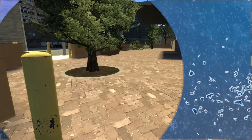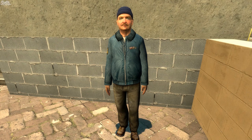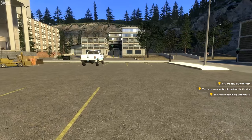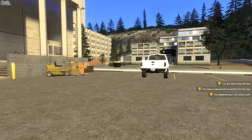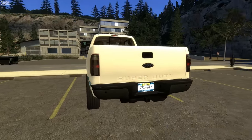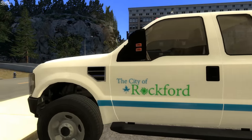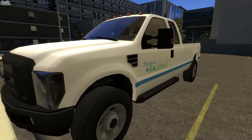This one is a little bit more involving and a little bit more fun, and that is becoming a city worker. Here we have a brand new city worker truck that we can use — it's a F-150, or is it maybe a 350? Super Duty, so it's a F-250 or a 350. That looks to me like a 350.